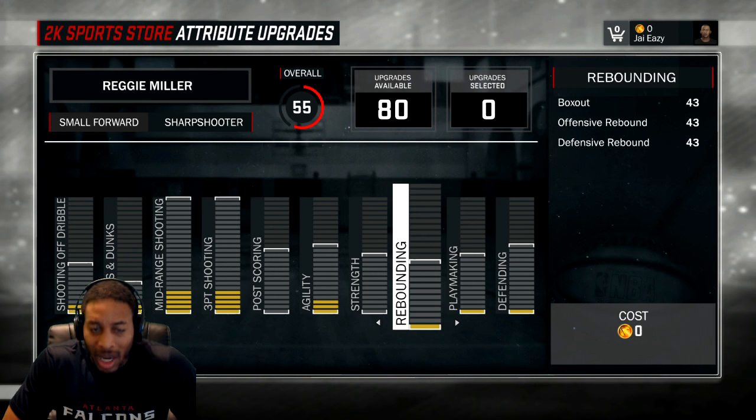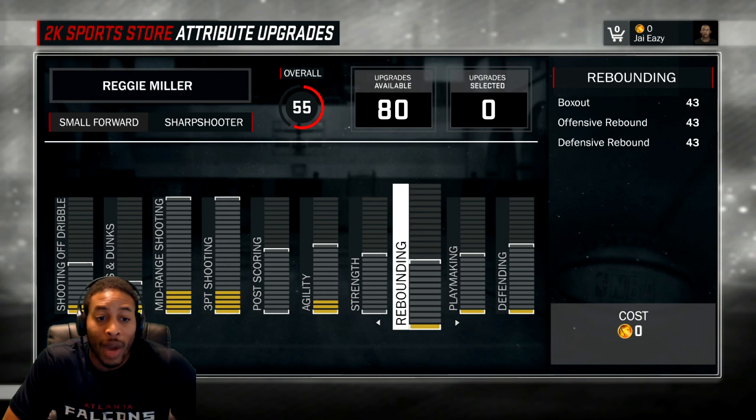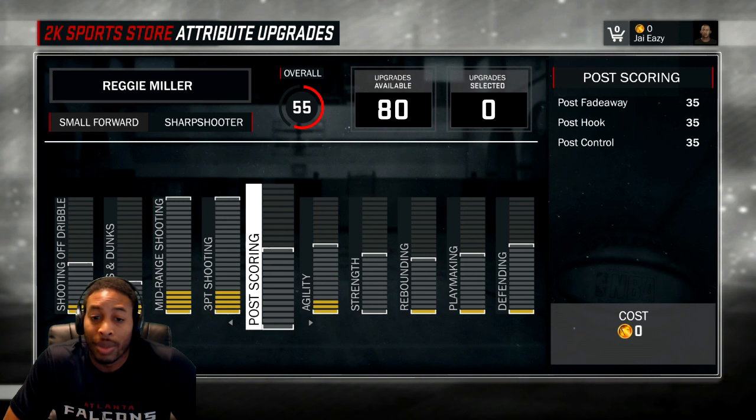I got a small forward, so that's what we're going with, but it should apply to any sharpshooter. Let's just jump right off the bat. I don't know if it's a wasted category or not, but strength maxes out at 60 — for us sharpshooters it maxes out at 64. Not even worth it, I don't think so yet. We'll have to see how much strength plays in the actual game. I think strength and post scoring are going to be two of the neglected categories this year.